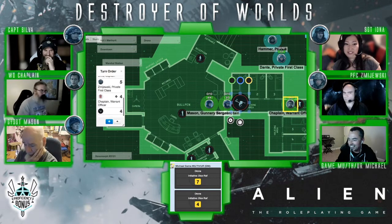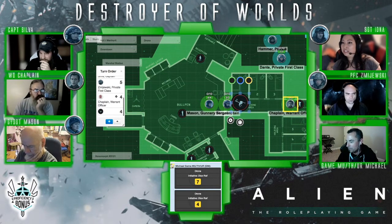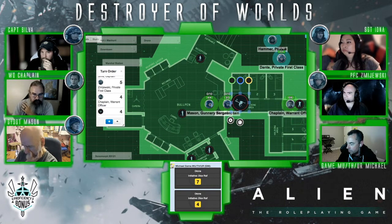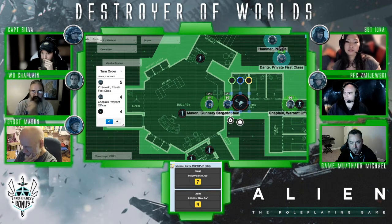I don't see an initiative. I click on my token. You selected your token, Mason? Yeah. I'm not seeing you in initiative either. Did you click on your token? You've got to open your character sheet then. Open your character sheet after you click on your token, and then in the middle of the character sheet you should see 'initiative dice' and you just click on that.